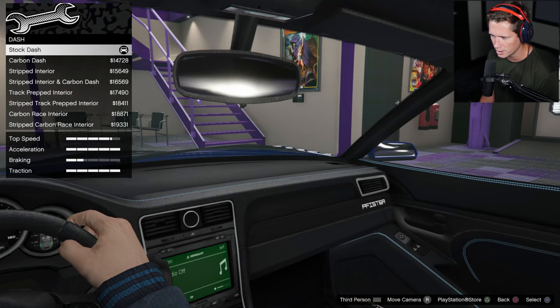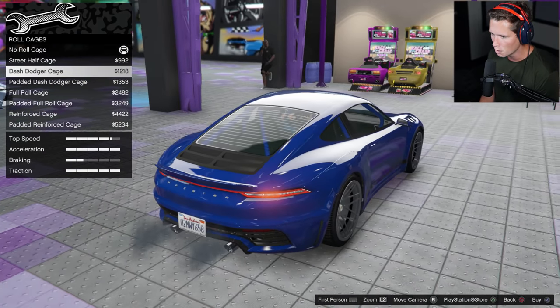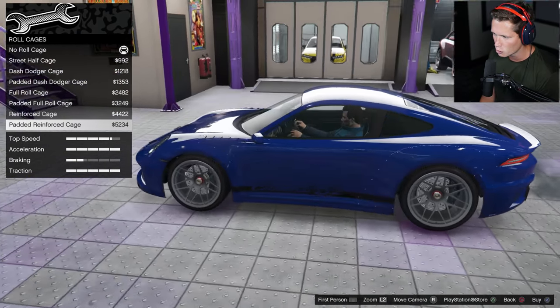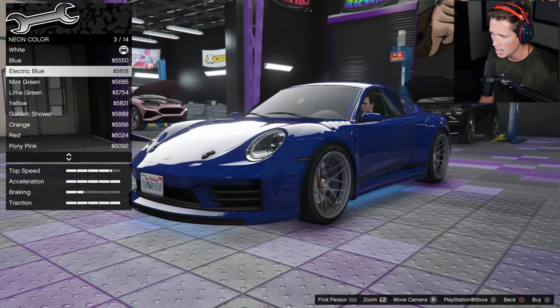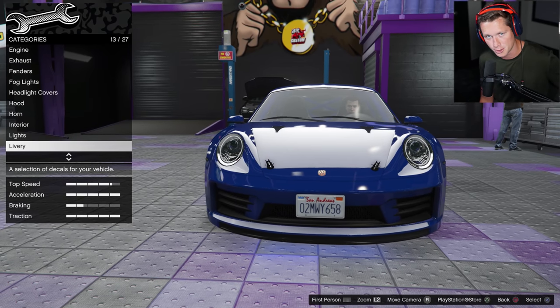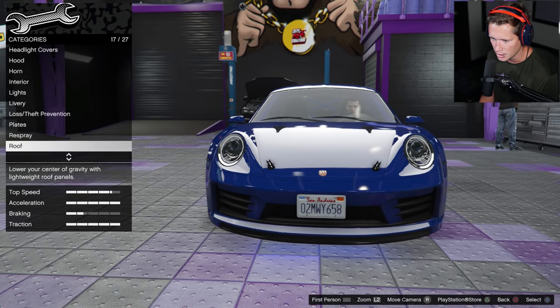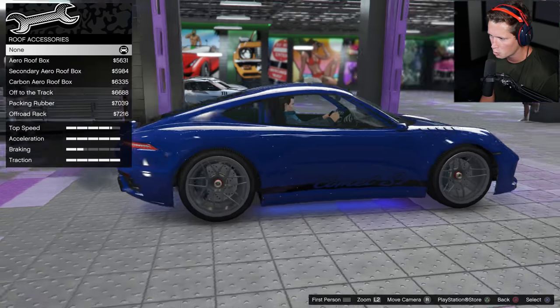Horn, interior, dash - I'm not really gonna be looking at the interior much. Do we want to do a roll cage? Should we do a full reinforced roll cage? Yeah - this is gonna be a track car baby. Front, back and sides on the neon - of course we're gonna be going with the blue. You guys already know what it is - every single car in this series we're gonna put some neon on.